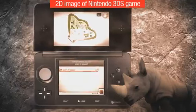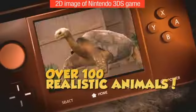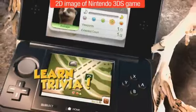Choose your zoo's layout with your most popular attractions in the best locations. Choose from over 100 realistic animals. Learn about your favorites.